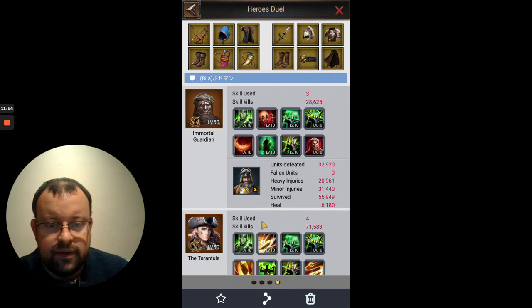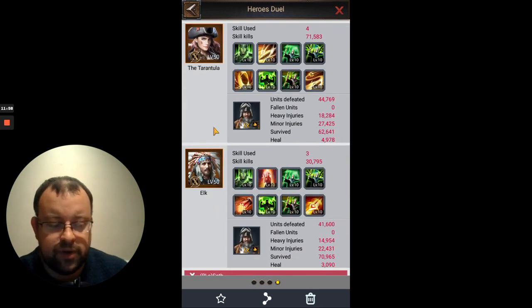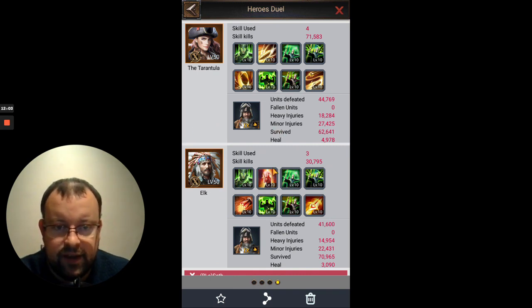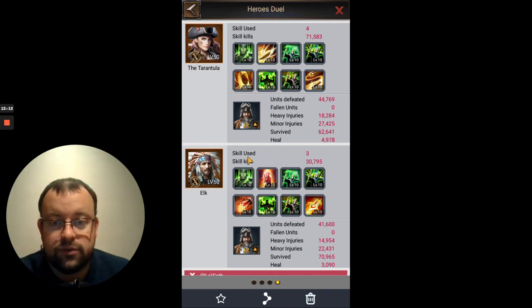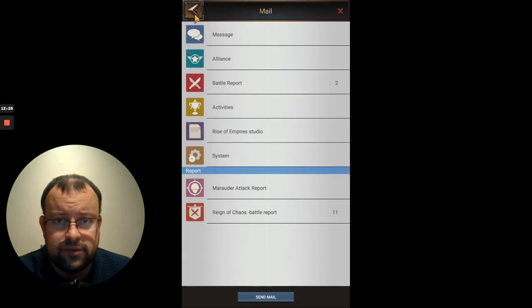That is where you might want to think about Elk actually being on your middle row. Usually on your back row you're going to have your killer hero, and for a killer hero you want them to have more of their direct combat damage skills activating. Elk's skill only really activated 3 times, and he only did 30,795 kills — for a back row hero, it's not ideal.